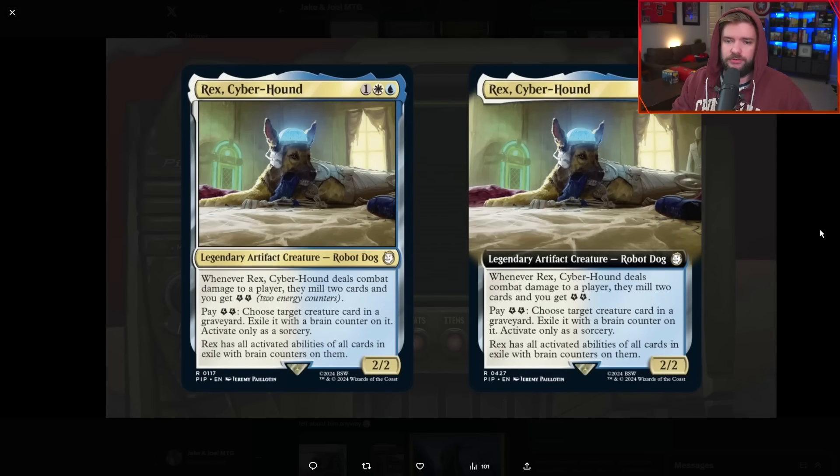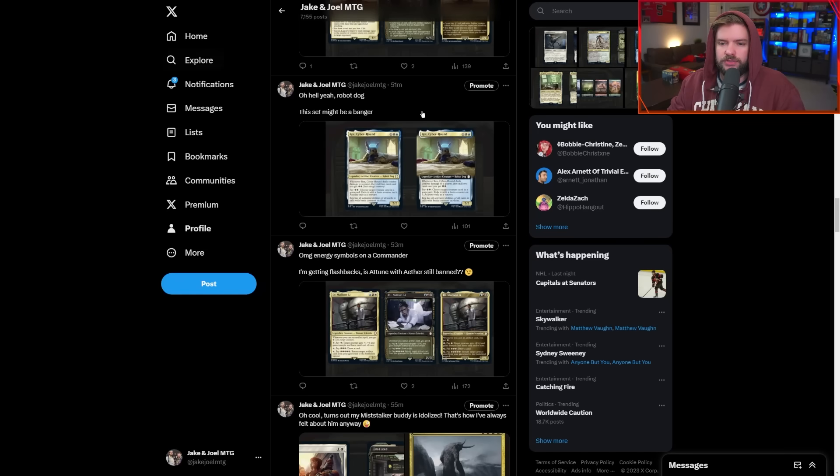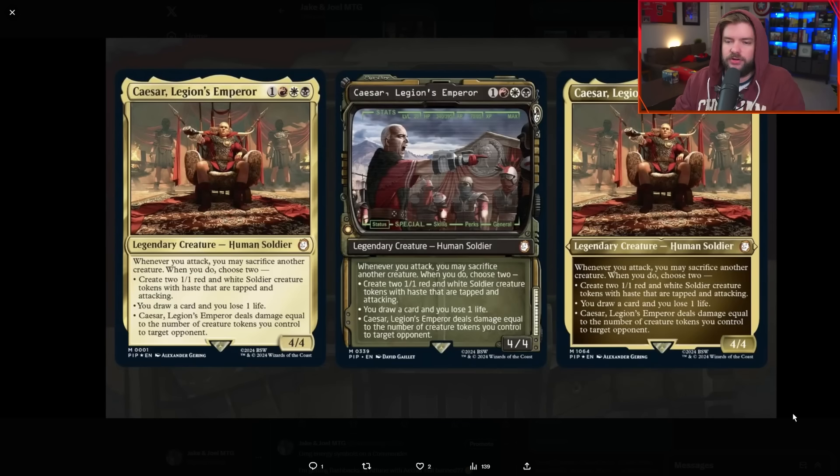Another dog — lots of dogs in this reveal today. Rex, Cyberhound: blue-white, one mana, 2/2 robot dog. Love that creature type. When it deals combat damage to a player, they mill two cards and you get two energy counters. This is from the energy deck. Pay two energy to choose a target creature card in a graveyard, exile it with a brain counter on it at sorcery speed. Rex has all activated abilities of all cards in exile with brain counters on them. Pretty sweet — not an ability you see in blue-white very often.